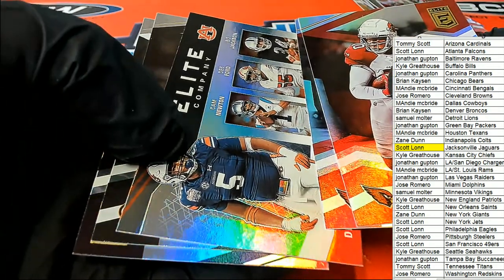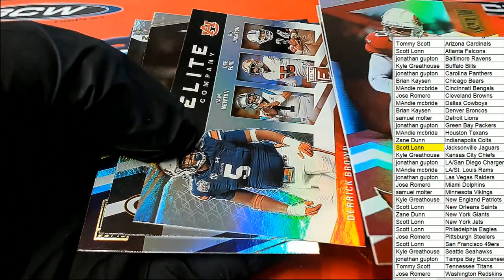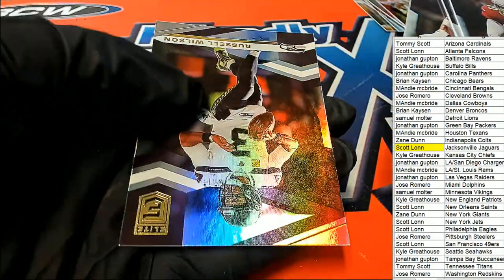Derrick Brown. Bo Jackson, Dee Ford, Cam Newton, Derrick Brown — Elite Company card — and a Russell Wilson.